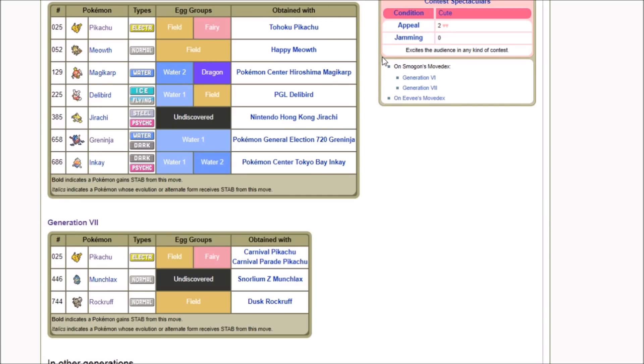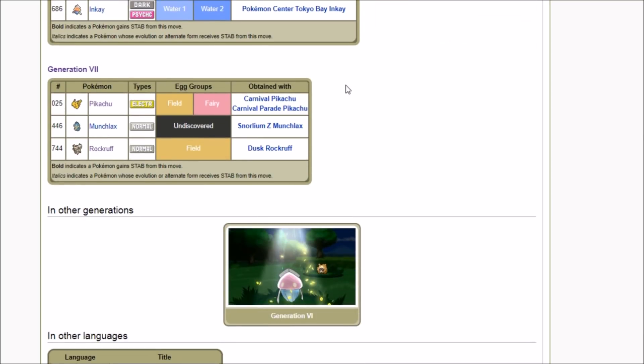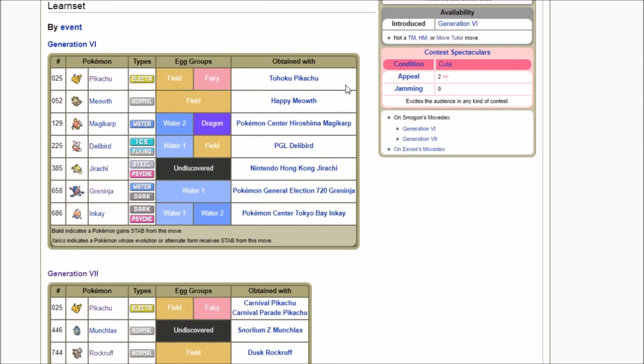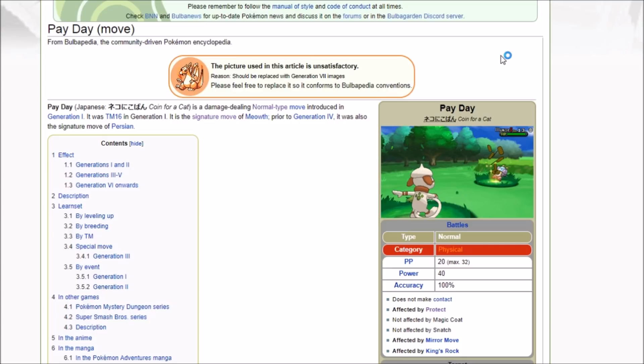Happy Hour started off as a rare Japan-only event thing, but they started getting it distributed through Smeargles and similar methods, so now almost everyone has access. You don't even need to have Happy Hour on the Smeargle — what that does is saves a team slot but adds an extra step. It's kind of a preference: do you want an all-in-one Smeargle with Happy Hour, Payday, and the money, or do you want a separate Pokemon like Rock Ruff using Happy Hour?